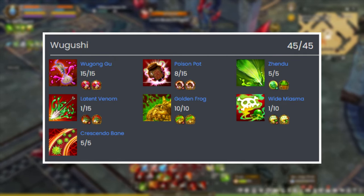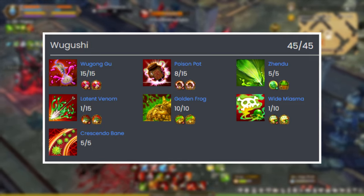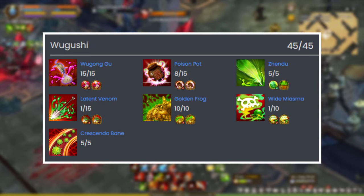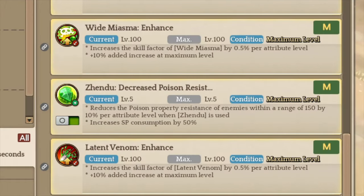For Wugushi, you want to max out Wugong Wu, Zendu, Golden Frog, and Crescendo Banes, put 1 point into Latin Venoms for extra dark damage, 1 point into Wns for escapes and extra damage over time, and put the rest of the skill points into the Poison Pot. You also want to unlock a few attributes like Poison Reserve and Decrease Poison Resistance.